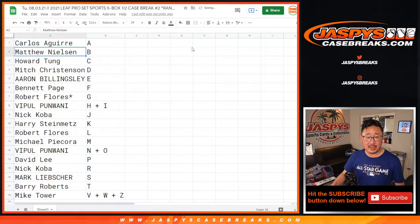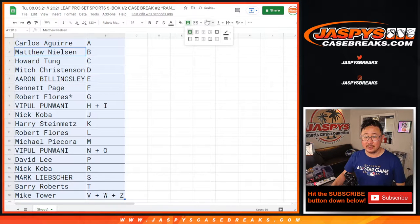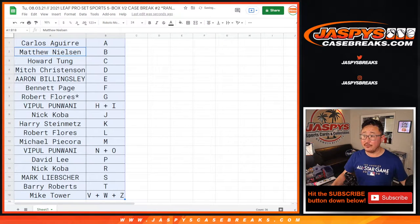All right, let's sort by column B by letter alphabetically. We're going to pause the video and see if there's any trades. When we come back, we'll have the break. Stick around. BRB.